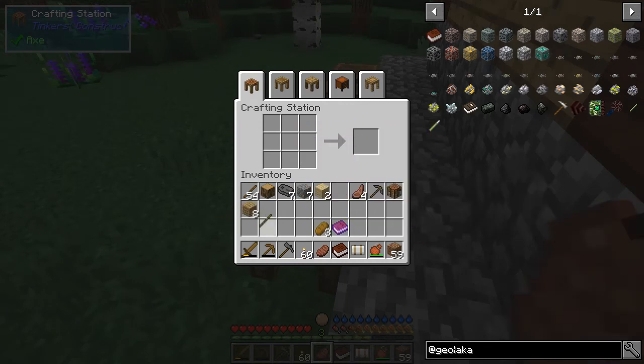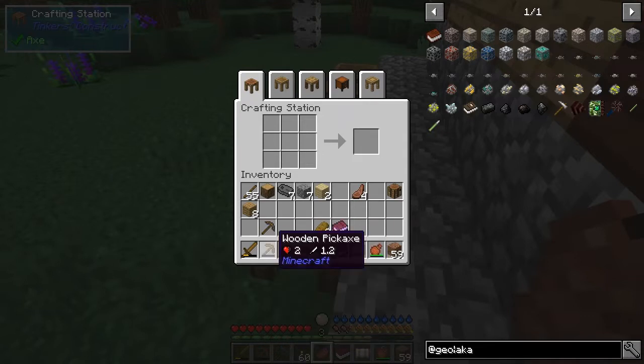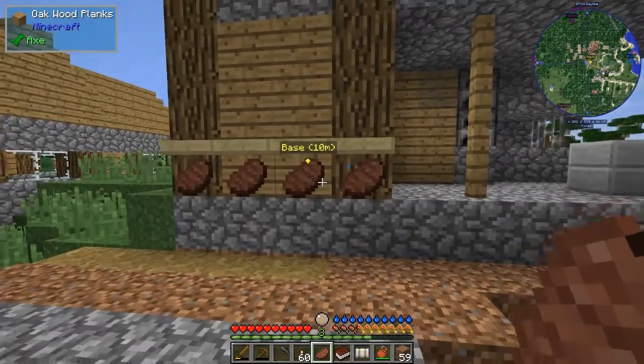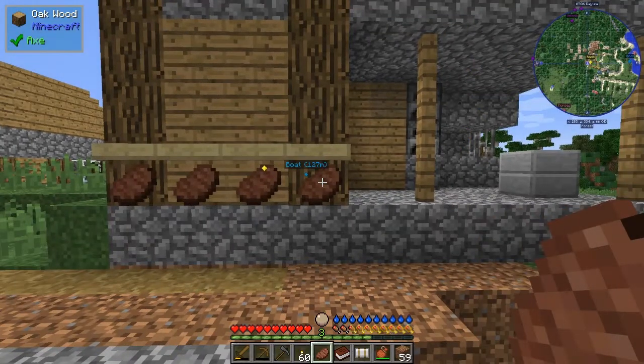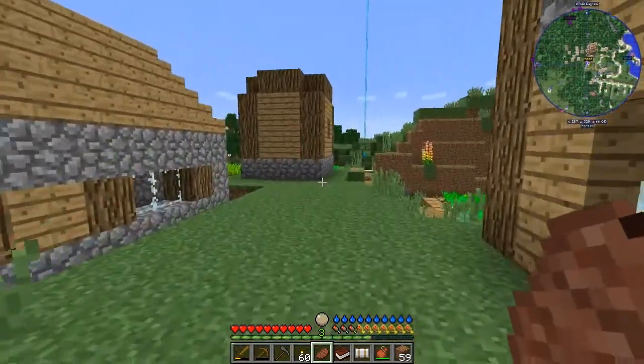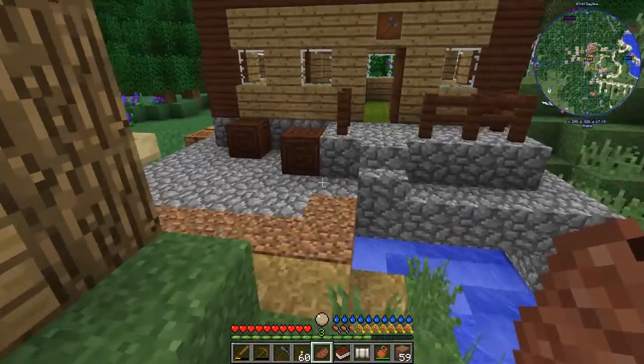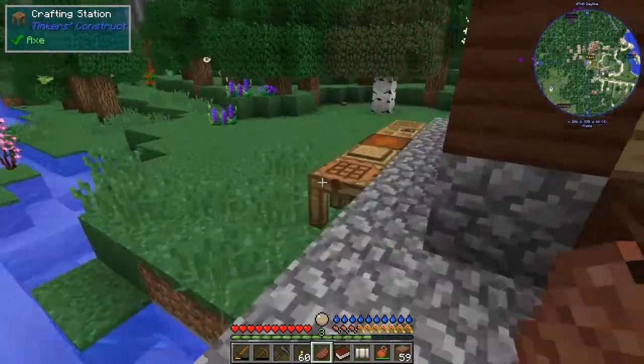We should get 60 torches — yeah that's right. We've got our sharpening kit, we've got our pickaxe ready. This one's about worn out so we can make another. We can make a sword if we come across mobs, I don't think we will. I wanted to do a little bit of exploring to see what was around.